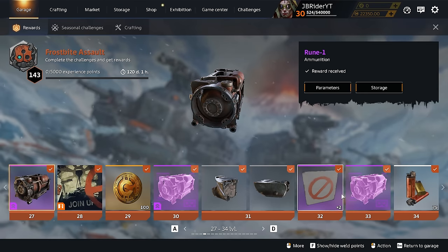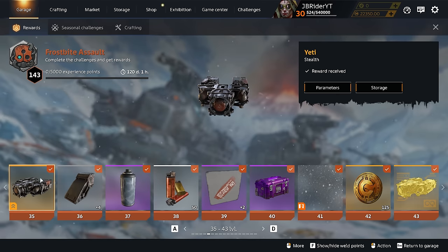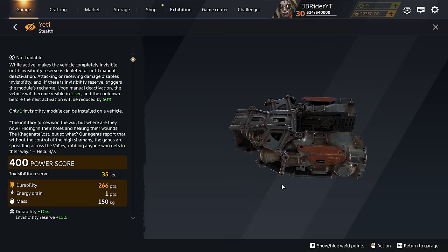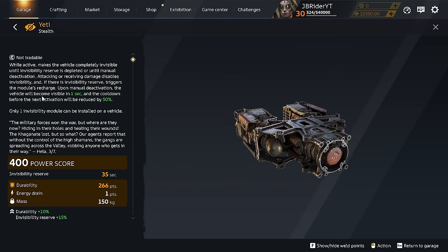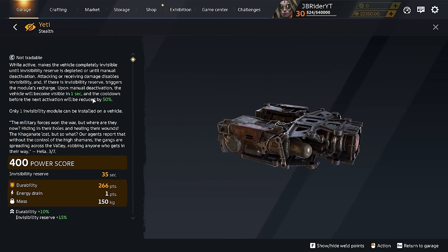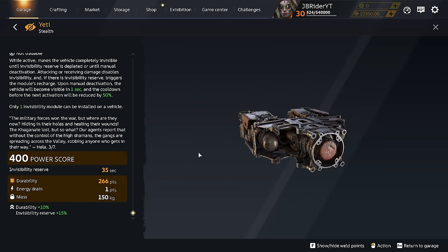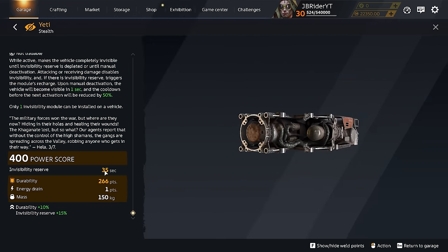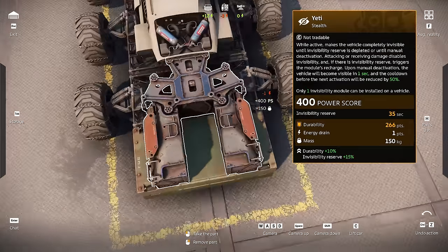After the bumpers, nothing special until level 35, which is the Yeti Stealth. It's not Chameleon Mark 3, just Stealth — a stealth module you can activate and deactivate at your own discretion. The new ammo box fits in here perfectly. The perk says upon manual deactivation the vehicle becomes visible in one second and cooldown before the next activation is reduced by 50%. Only one invisible module can be installed on a vehicle. The battle pass version has more durability and invisibility reserves increased by 15%, giving 35 seconds of active time instead of 30.